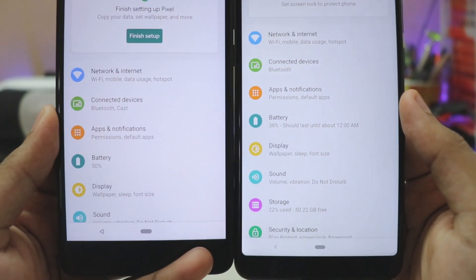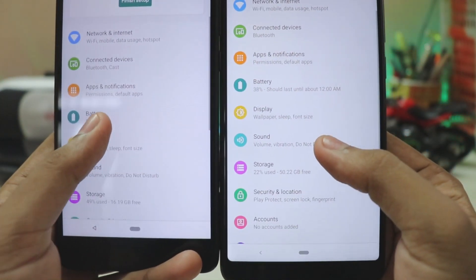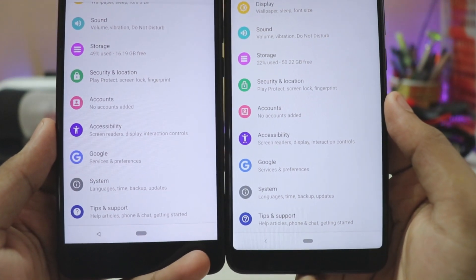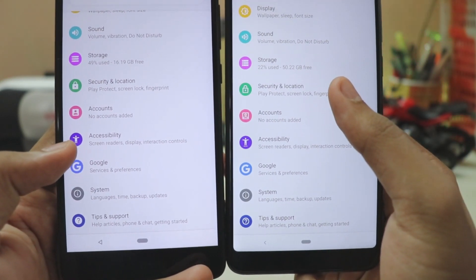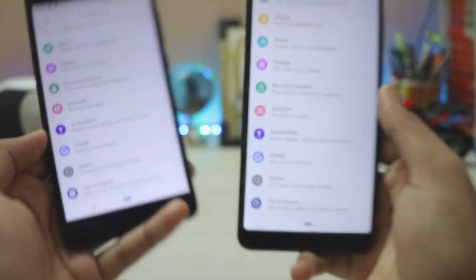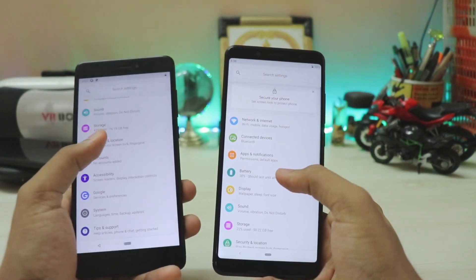In the Settings, the icons have been updated. Compared to Developer Preview 3, they now all have an outline style, which looks much cleaner. If you pay close attention to the Security and Accounts icons, those are the most updated ones — a nice touch by Google.